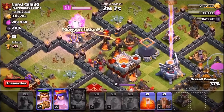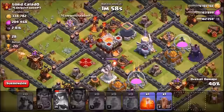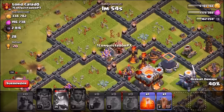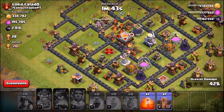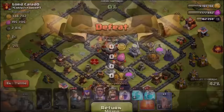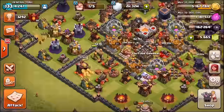The heroes have unfortunately decided to go around the outside of the base. The miners go all over the place - I literally cannot find where they've gone. We use the queen's ability and lose the king. This raid hasn't gone too well. The miners do an insane amount of destruction - check out the destruction around the base - but unfortunately the eagle artillery completely destroyed our miners.